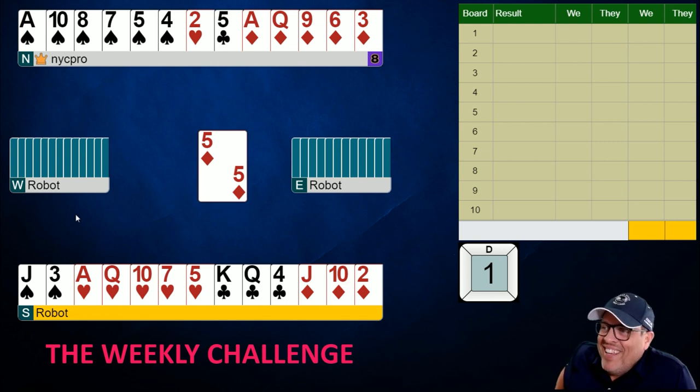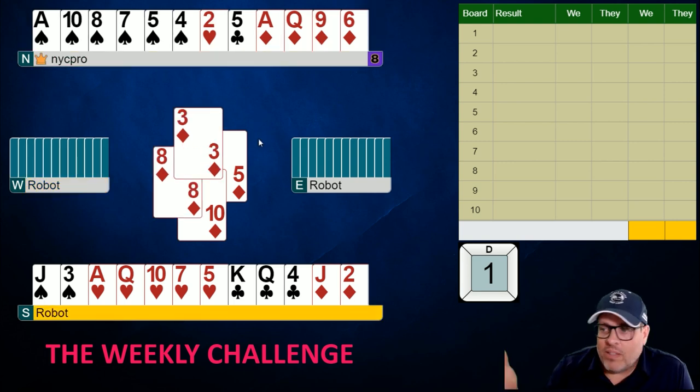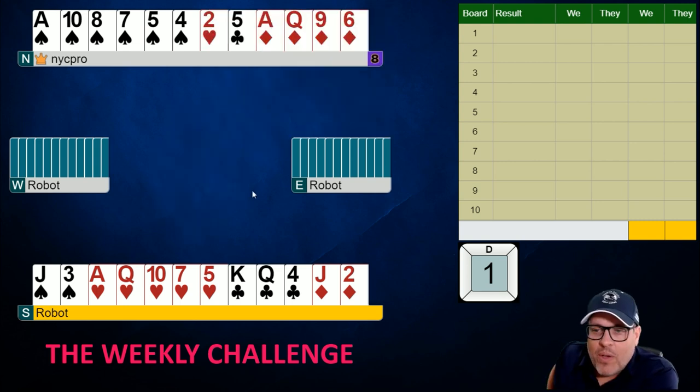Partner is actually six-five — a good bid. It's certainly a shapely hand and they did a good job to open initially. We expect this diamond finesse to be winning — we don't expect them to be leading away from the king of diamonds. On this diamond lead, note that this person bid relatively aggressively, overcalling two clubs, and now they're leading a diamond after partner raised their clubs. It sounds like they have an ace in clubs and they're worried about leading that. You'd guess diamonds would be shortness, and look — you have eight diamonds between the two hands.